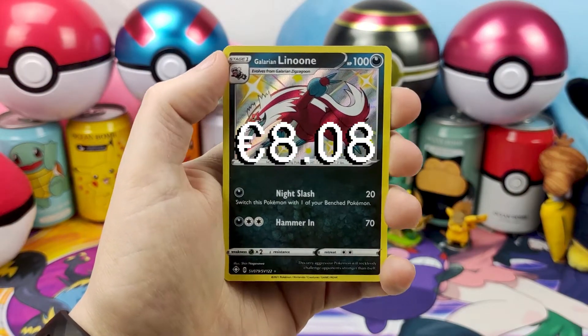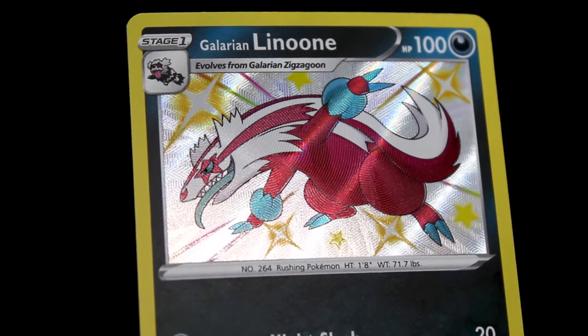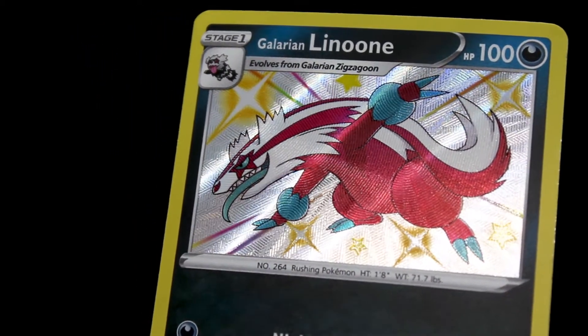Garland Lamune! We pulled Shiny Garland Zigzagoon, so all we need to get is an Obstagoon now and we have the full evolution line.